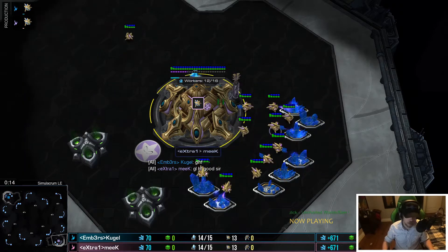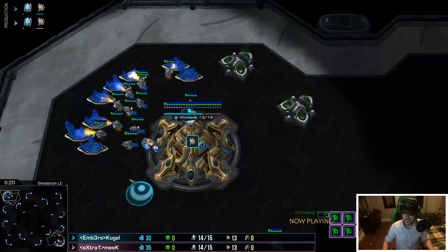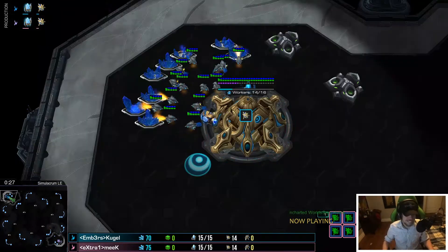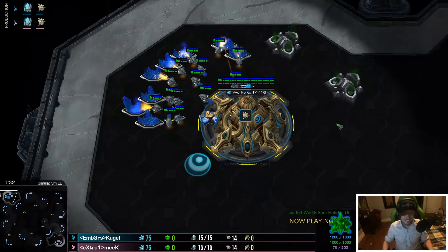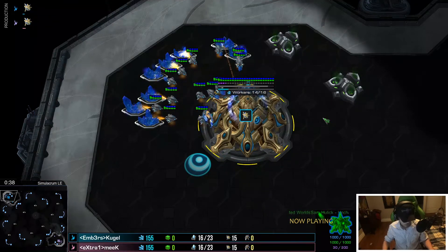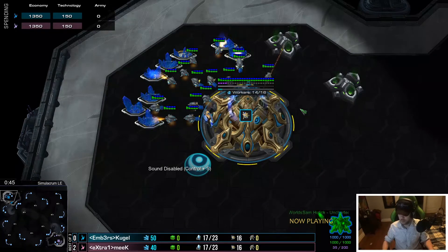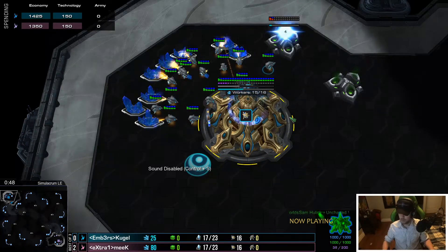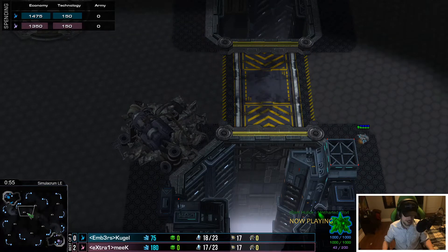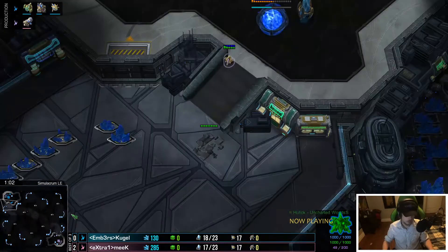Spawning in the bottom left, the reigning defender playing for Extra One — the pink Protoss Meek. And in the top left, the new coming challenger, it is Kugel, a teal Protoss. Forge coming down for Meek as two probes head across the map. Kugel could have noticed Meek was trying to run away and hide that probe — now he sees the second one. If he's paying attention he should know something's up. The probe turns around.